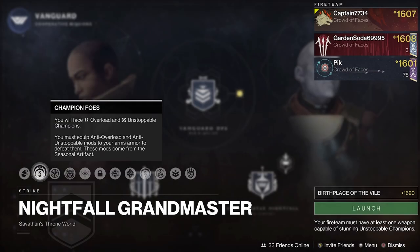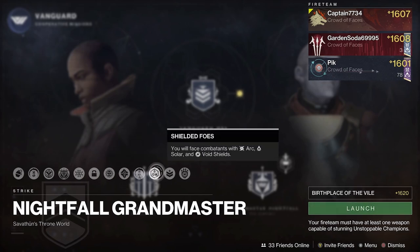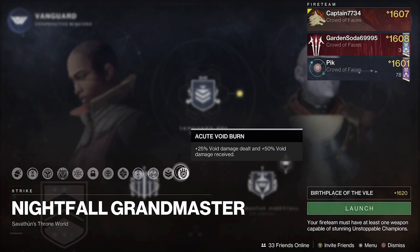This Grandmaster contains overloads and unstoppables. All three shield types are present throughout the whole GM, so have at least one weapon for each of those. The burn is also void, so bring some heavy void weapons or subclasses.